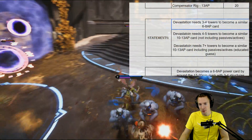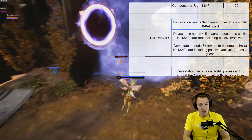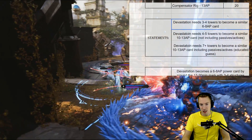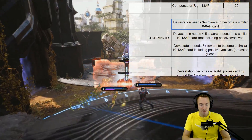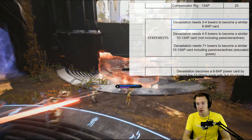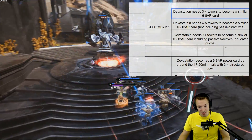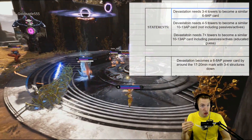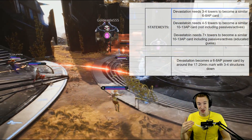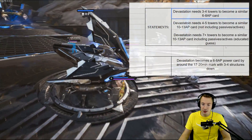That's really good in terms of just spending 2 CP. Basically it needs 3-4 towers to become a similar 6-8 cost card, but it also needs 4-5 towers to become a similar 10-13 attribute point card, not including those passives and actives. You almost need all the turrets down before the inhibitors, and basically Devastation becomes a 10-13 cost card, including those passives, when those inhibitors are down as well, especially when there's only 1 remaining.